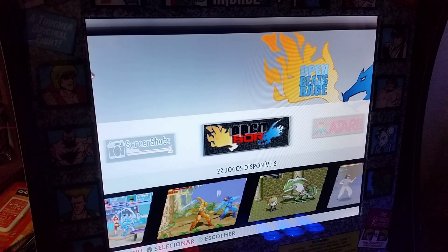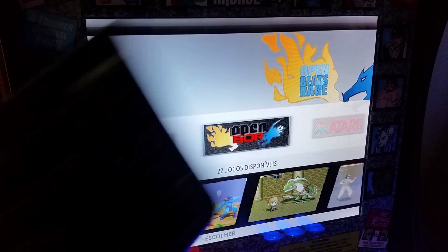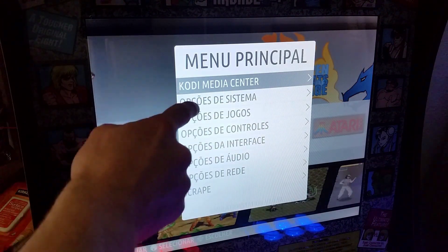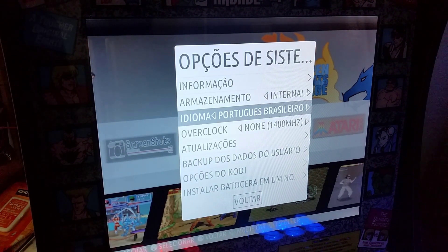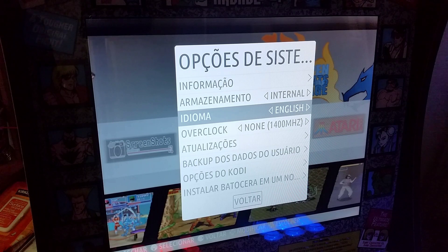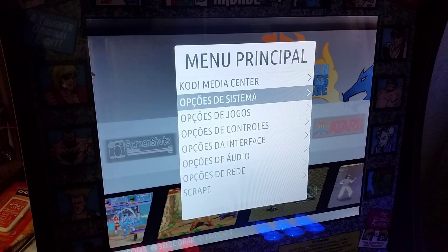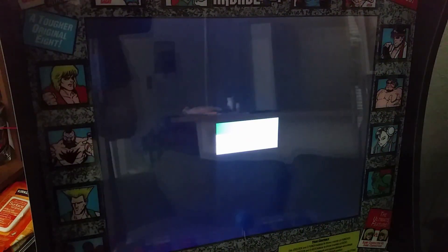Right away we can see we're in a different language, so we need to change that, and our settings aren't set up yet either. You'll need a keyboard plugged in for this one. Hit the spacebar to bring up the menu, pick the second option — System — and hit Enter. Then go down to Portuguese and change it using the keyboard, going left to English. Go down, pick English, then go all the way down to Voltar. It'll prompt a reboot — reboot it and now it'll be in English.